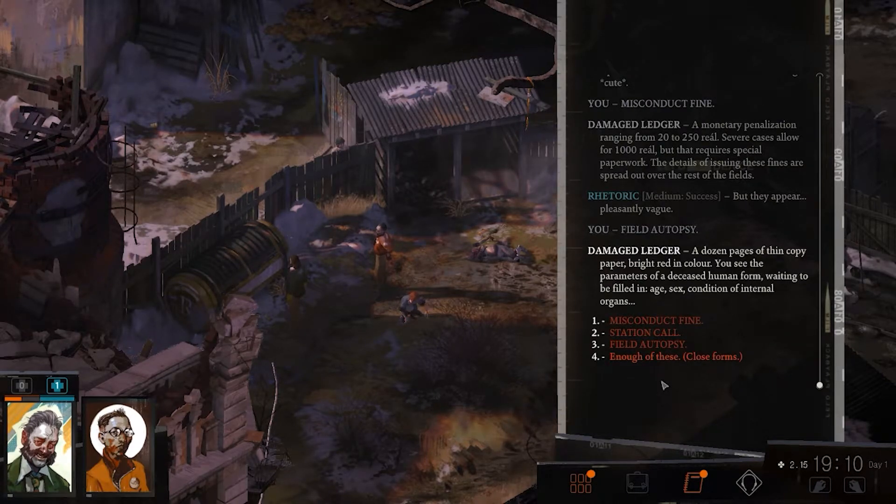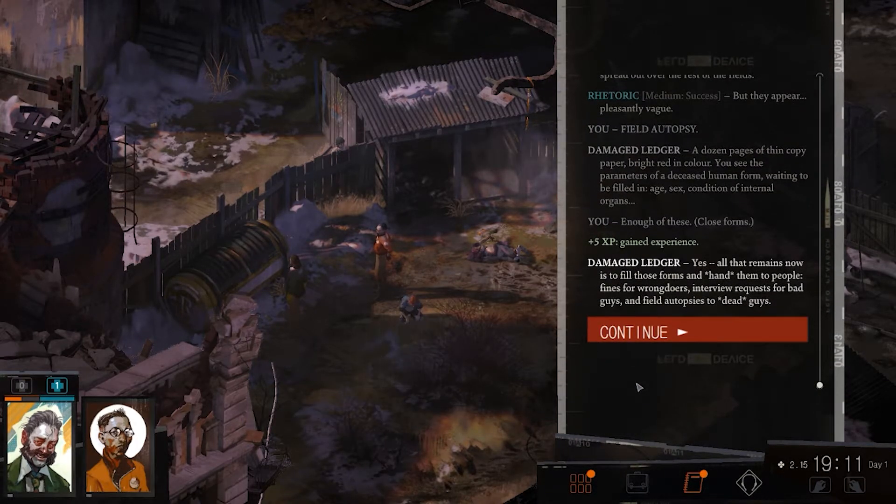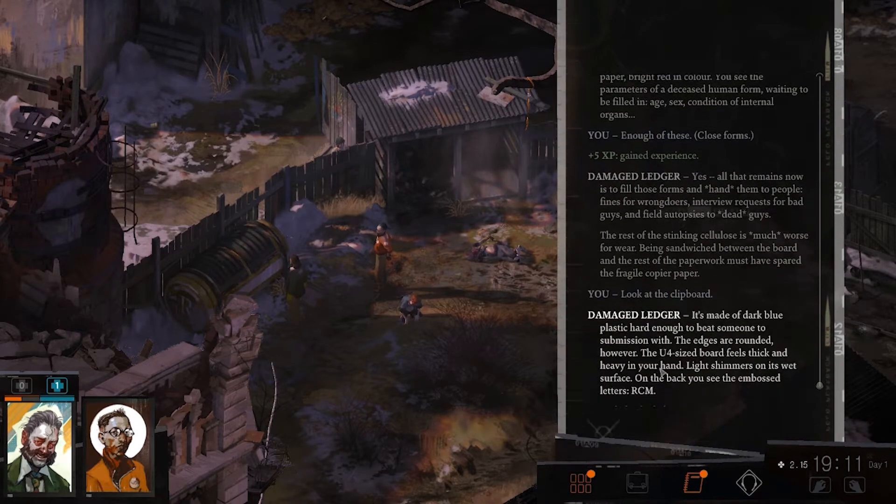Field autopsy: a dozen pages of thin copy paper, bright red in color. You see the parameters of a deceased human form waiting to be filled in — age, sex, condition of internal organs. Enough of these. Yes, all that remains now is to fill those forms and hand them to people: fines to wrongdoers, interview requests to bad guys, and field autopsies to dead guys.